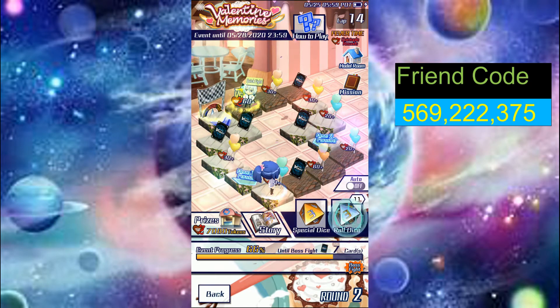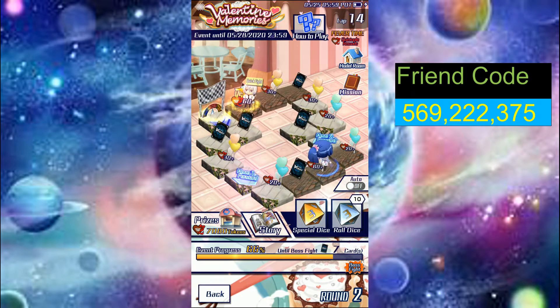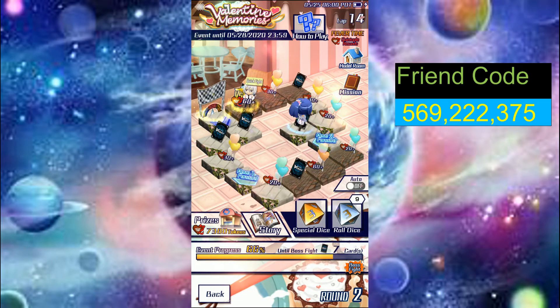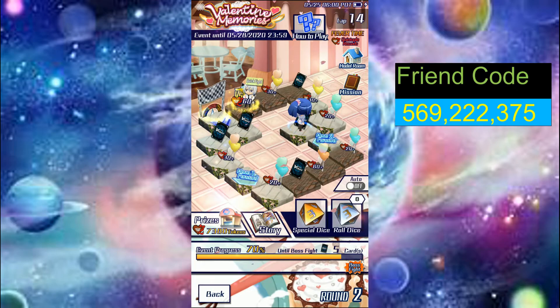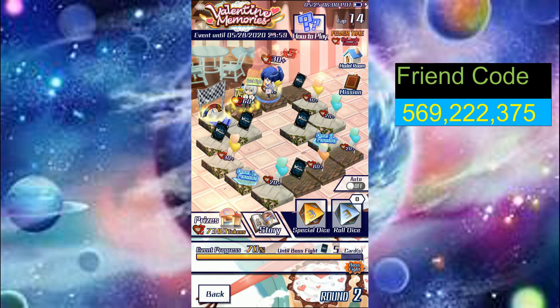There's also fever mode. Instead of having only one triple and one quintuple on the wheel, it changes the board to have four triples and two quintuples. For the special dice, you want to aim for the card tiles or the boss fight, because you cannot pass the boss fight — you have to land on it to fight. Don't forget to use it every day because it refreshes.